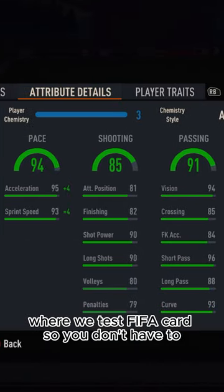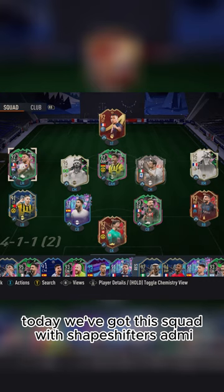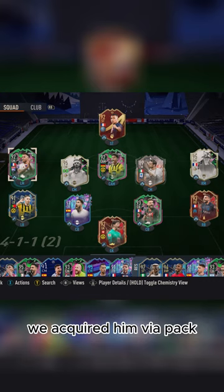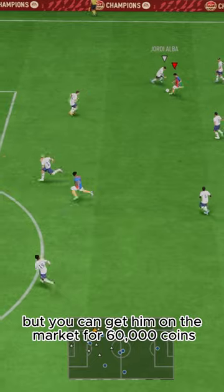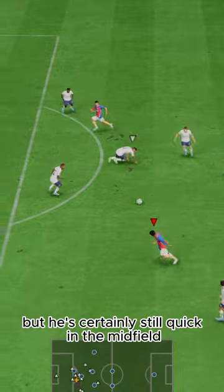Welcome to Baller or Bust, where we test FIFA cards so you don't have to. Today we've got this squad with Shapeshifters Adeyemi. We acquired him via pack, but you can get him on the market for 60,000 coins. He's controlled, but he's certainly still quick in the midfield.